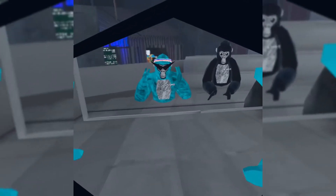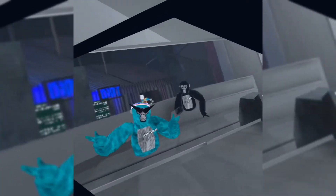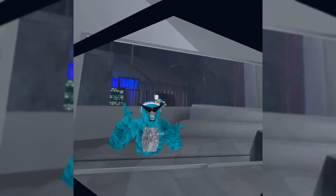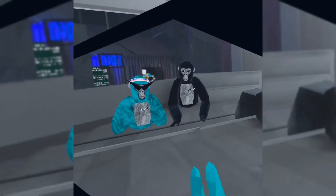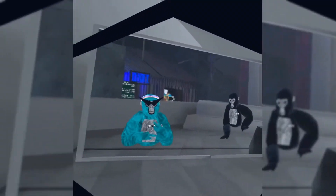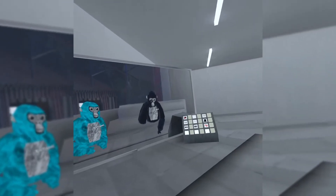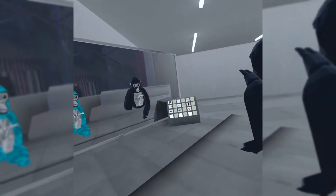The next combo is this nice teal color — the color code is 099. It has the headband and the cool spiky glasses. I think this is a really cool combo; it kind of works well together.